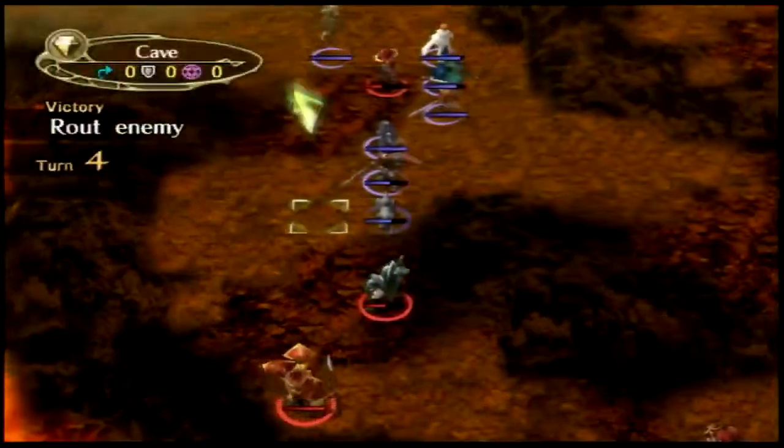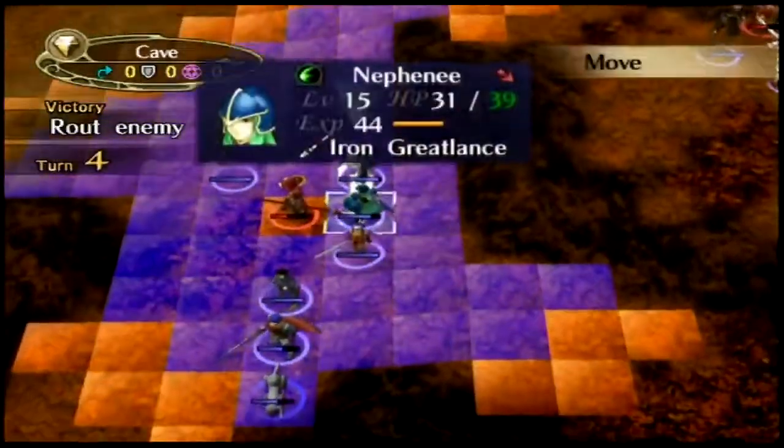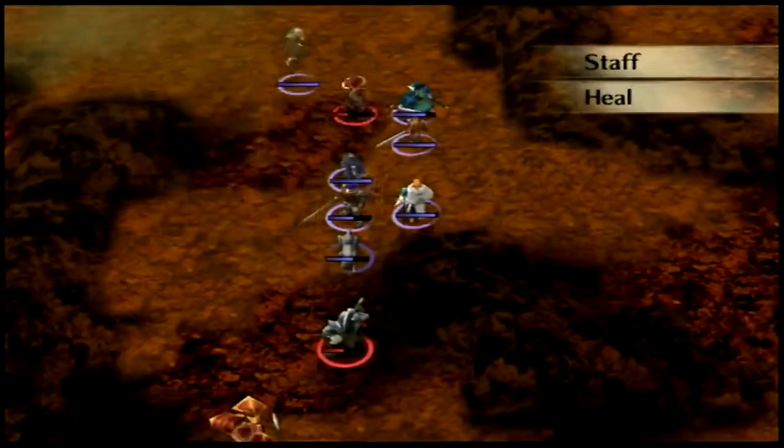We can actually get his crossbow. I'm probably gonna sell that for money, because — you guys know this already — but I'm low on cash. Really low on cash. Alright, I'm gonna heal Ike.